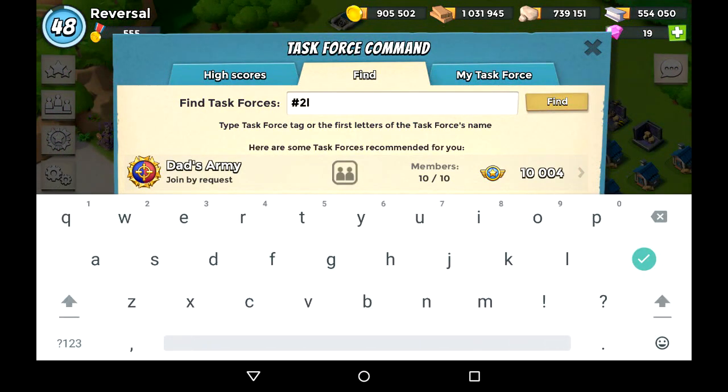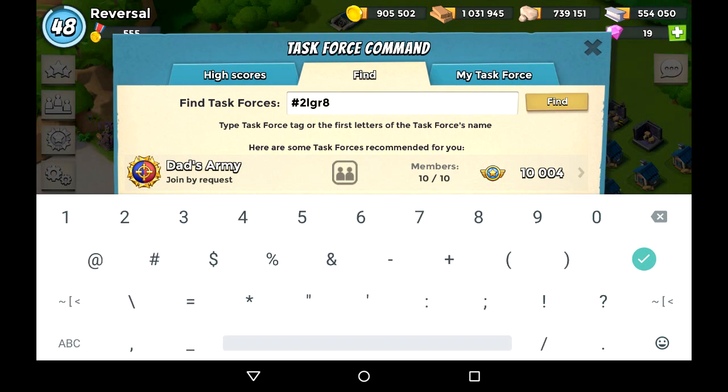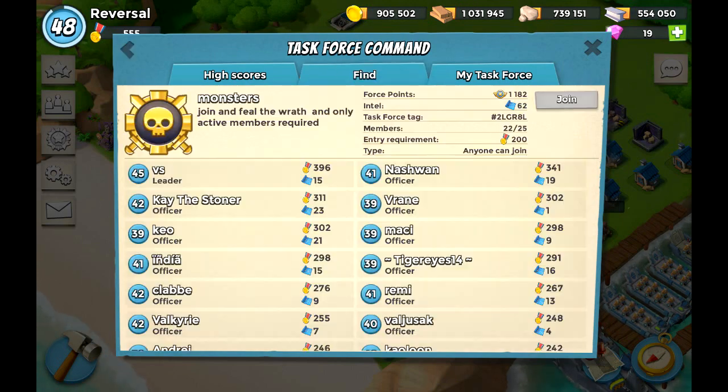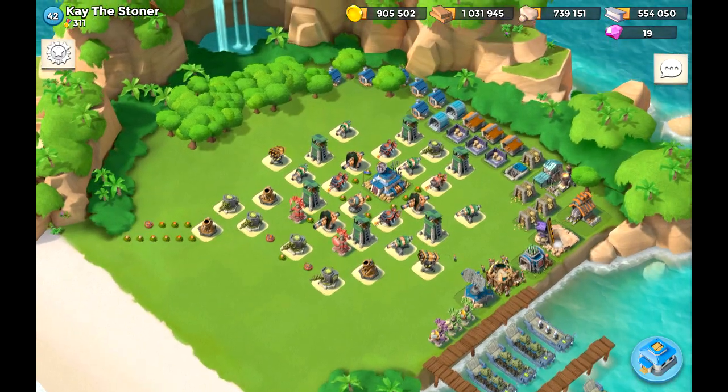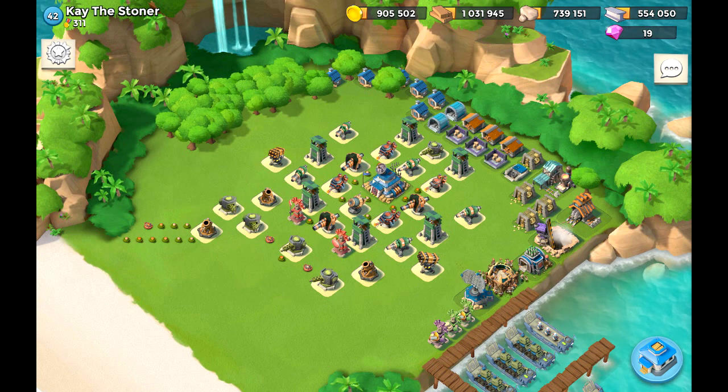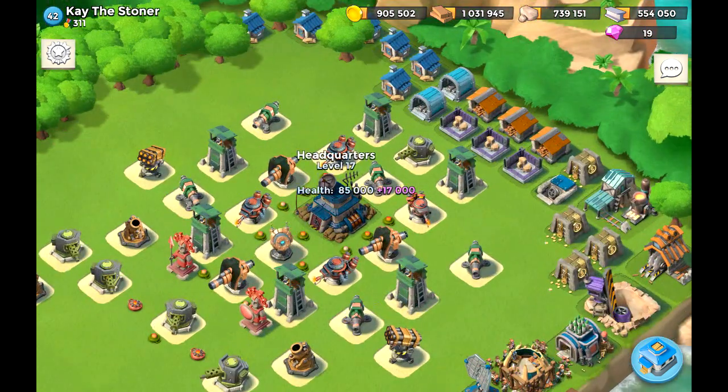The first base we're looking for is k the stoner, who is part of the task force Monsters. Not really a high level but that's okay. We spotted him at 311 medals, level 42, and we're going to see what this base is all about — it's somewhat of an unusual base.